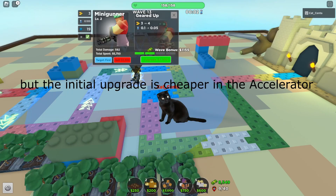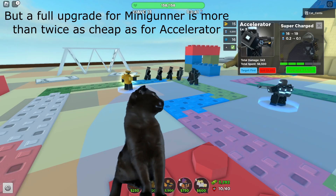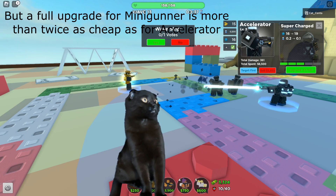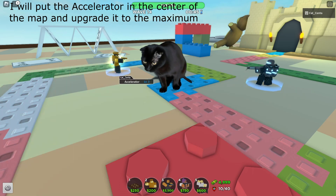The initial upgrade is cheaper on the accelerator, but a full upgrade for the minigunner is more than twice as cheap as for the accelerator. I will put the accelerator in the center of the map and upgrade it to the maximum.